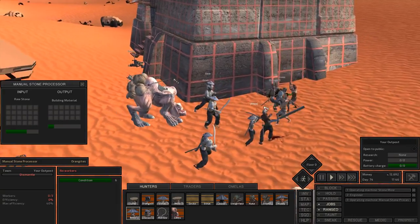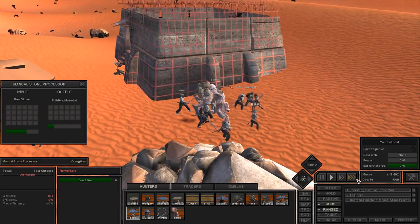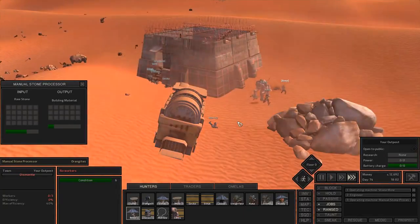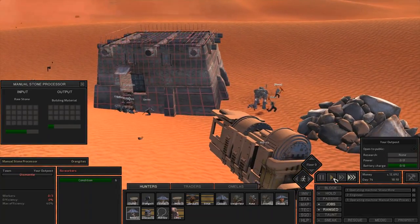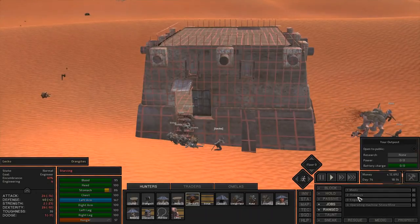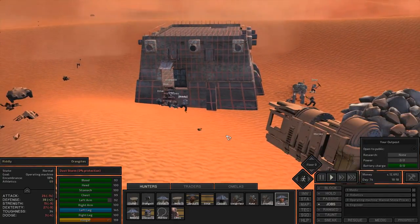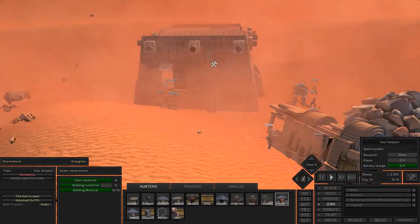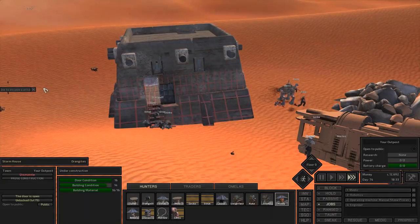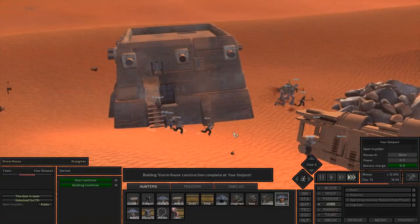Oh, and look — we're getting attacked. This is why you need to have a decent number of people before you try and build a base, because you will get attacked during construction. If you have the people, it's good to have at least one person working on the manual stone processor to keep this going. We should be done with this pretty soon. One of my characters got enslaved on my way over here. Okay, we've got everything that we need — so now we have a house.